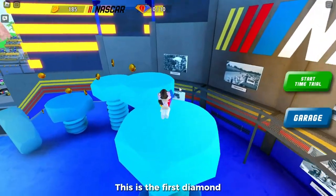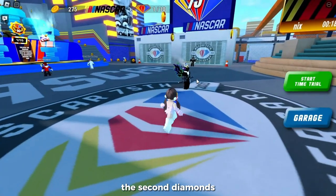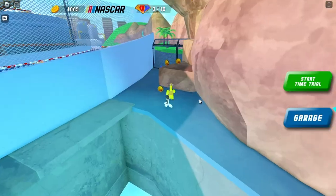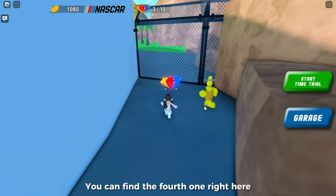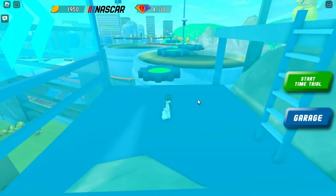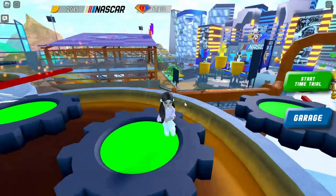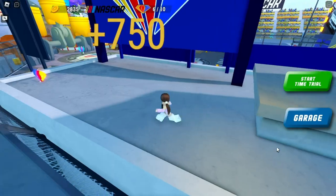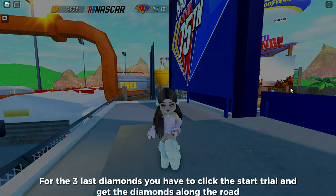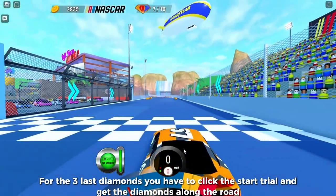This is the first diamond. The second and third diamonds are here. You can find the fourth one right here — this is the fifth one. The sixth diamond is right here. This is the seventh diamond. For the last three diamonds, you have to click Start Trial and get the diamonds along the road.